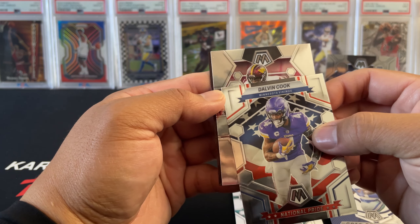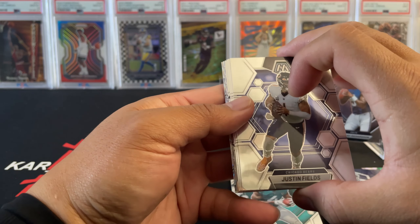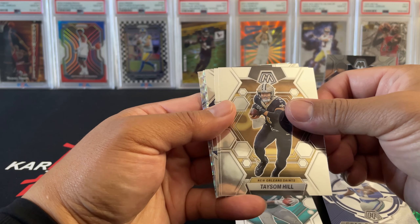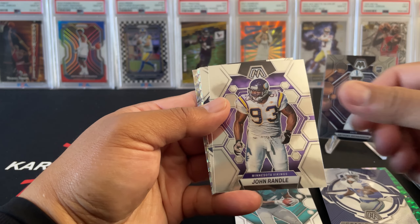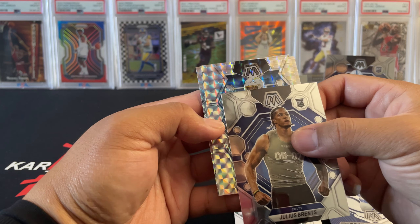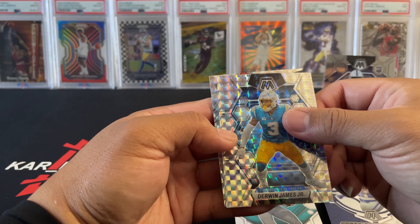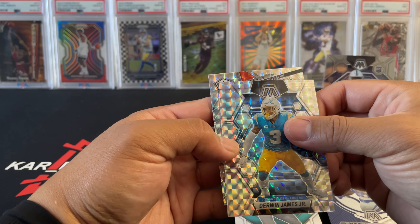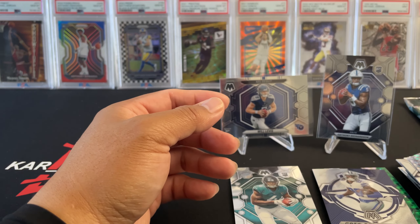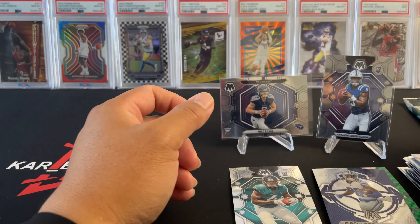Second to last pack, first box. Justin Fields — okay, we got two Silver Mosaic. Tyreek Hill, John Randall. Rookie is Julius Brents. Derwin James Jr. And this is going to be an insert — Thunder and Name — of Najee Harris. Not too bad.